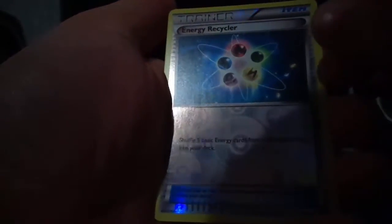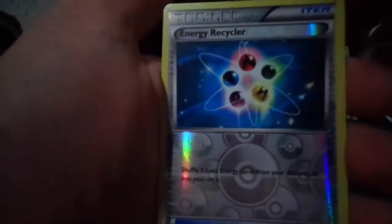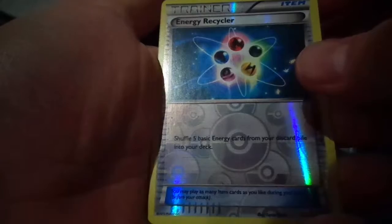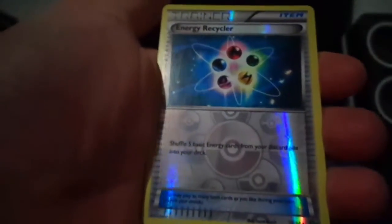And then the reverse is an energy recycler — that's pretty awesome. It's an item card: shuffle five basic energy cards from your discard pile into your deck. That's pretty nice.